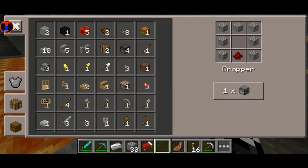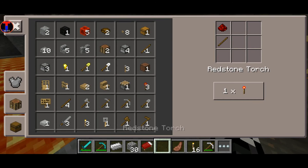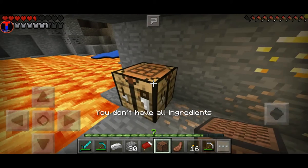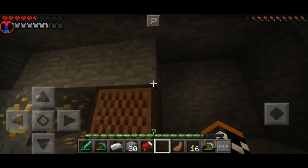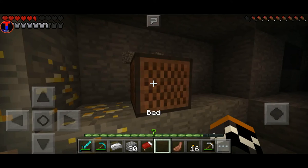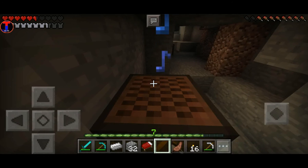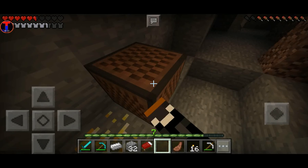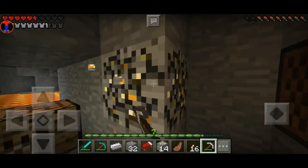Not that piston — ooh, a tripwire hook, a redstone torch, a note block, gotta have one. How does one play the note block? Whoa, you gotta hit it with something? Whoa, I turned around. That sounds kind of weird. Yeah, I'll take it anyway.